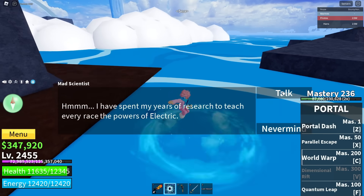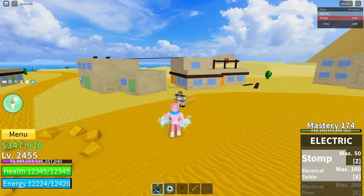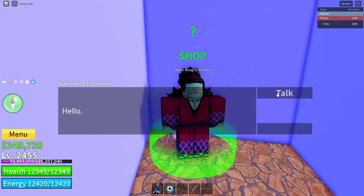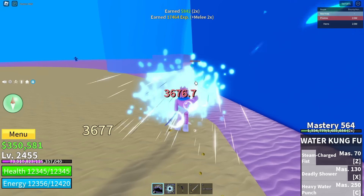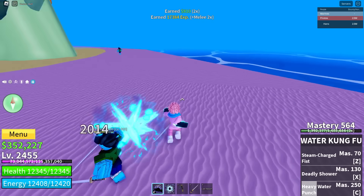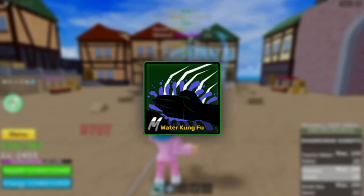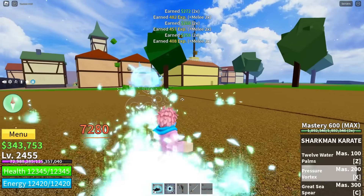The Electric fighting style costs 500,000 belly and has three abilities. Just like Dark Step, it's also more suited toward PvP and not really for leveling up. The final fighting style in the first sea is Water Kung Fu, and this is definitely the one you want. It's the most expensive and requires some saving, but it's incredibly overpowered for grinding. It's the only fighting style in the game with no delay between M1 attacks — something you really want when grinding. And once you get Water Kung Fu, you can later upgrade it to Sharkman Karate, which is the strongest grinding fighting style in the game.